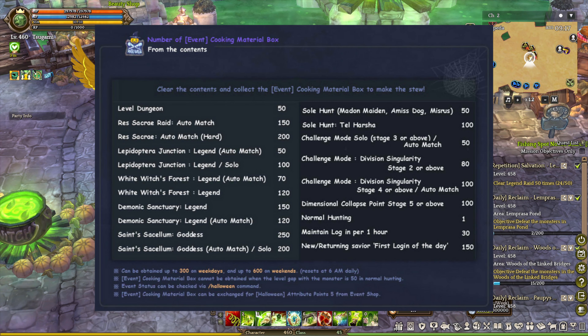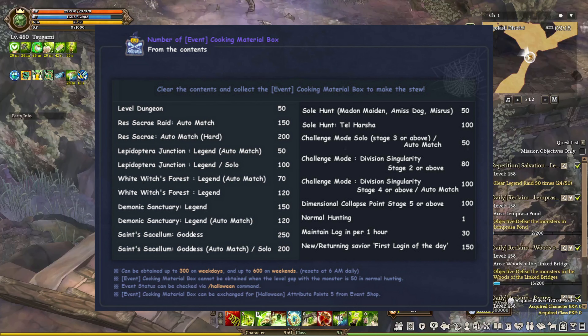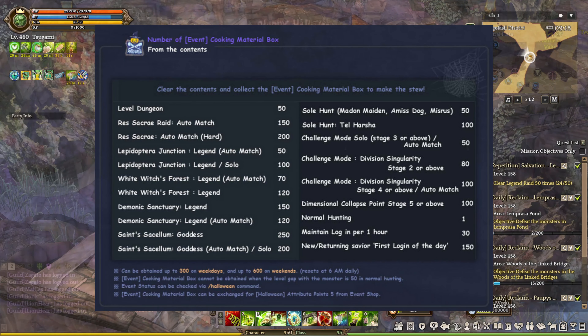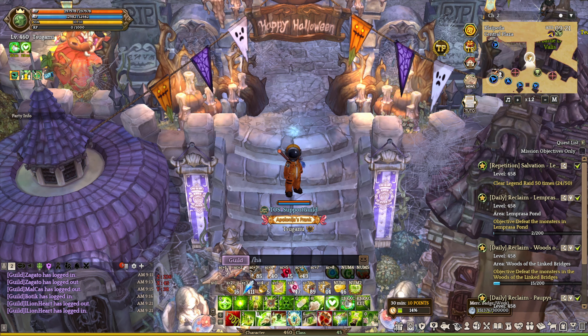Next, you are going to find one specific item, and that is the Cooking Material Box. You can get this item from any type of content: Novo Dungeon, Shalamo, Singularity, Legendary Content, killing monsters in the field area, and logging in for 1 hour. New and returning saviors also get 150 Cooking Material Boxes just by logging in. You can also use the slash Halloween command to check how many boxes you've obtained that day. You can only get 300 Cooking Material Boxes Monday to Friday, and 600 on the weekend, which is Saturday and Sunday.